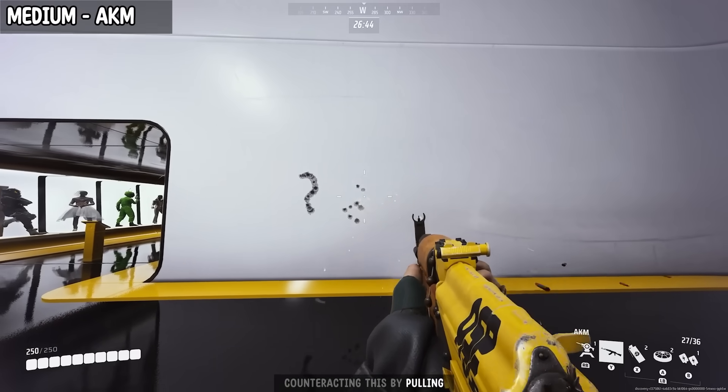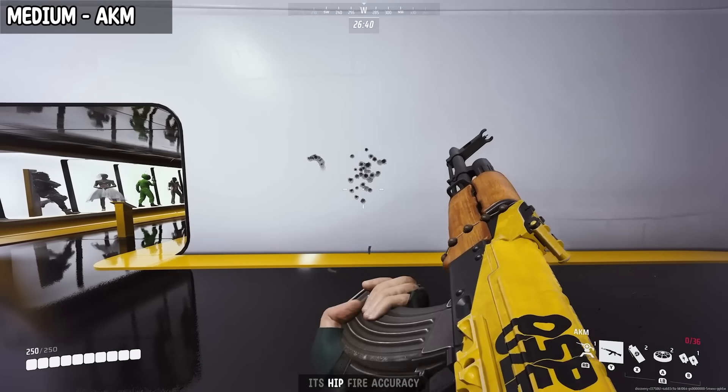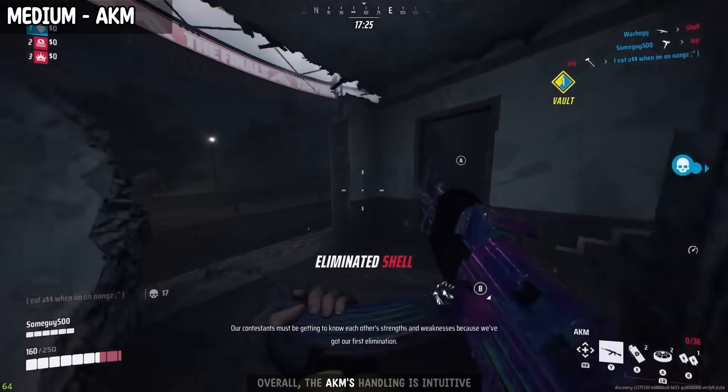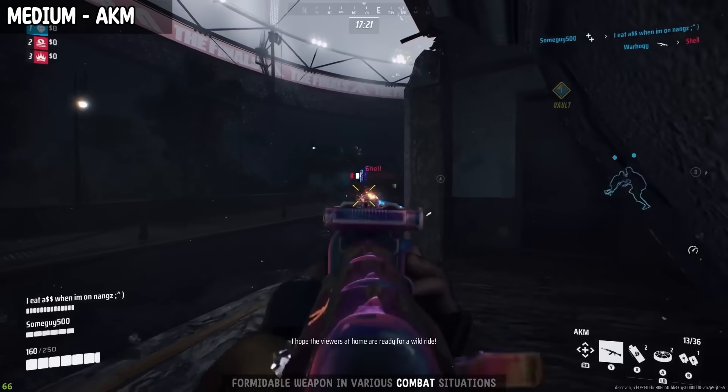Countering this by pulling your aim down while firing is an effective strategy. Its hip-fire accuracy is decent too, ideal for close-quarter scenarios rather than long-range engagements. Overall, the AKM's handling is intuitive, making it a formidable weapon in various combat situations.